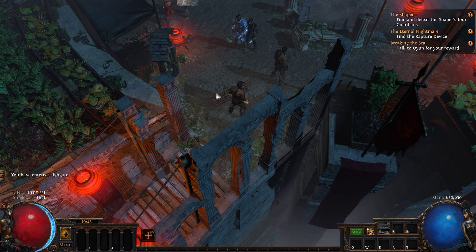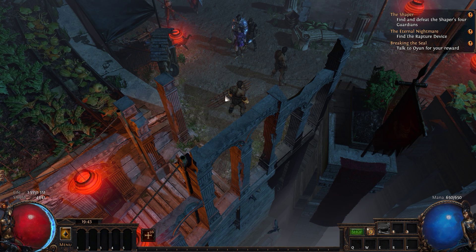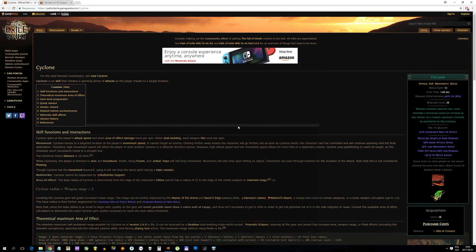There is much of a debate lately in forums regarding the cyclone mechanics, and to be more specific, how cyclone hits. As you can read on the wiki, cyclone spins at the player's attack speed and deals area of effect damage twice per spin. However, it is not explained whether those hits are separated by the same amount of time, happening at the same time, or behaving in a different way.